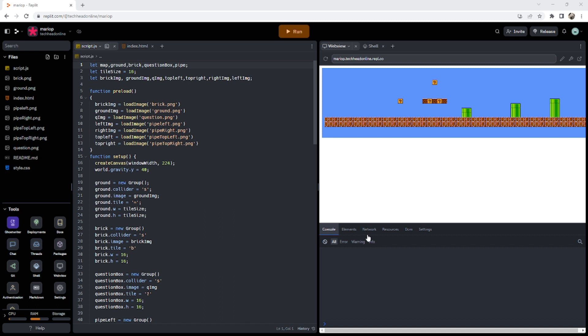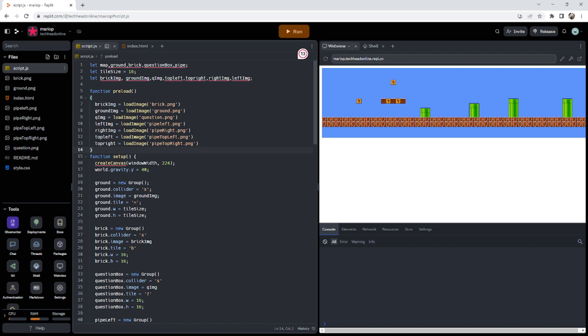Welcome back. Last video we got the general map set up, so you can see on the screen that we've got pretty much the majority of our level done, with some extra bits to add in. What we need to do now is start thinking about getting Mario working so we can jump around and move around, and then getting some bad guys.